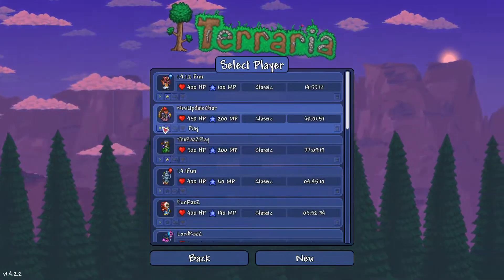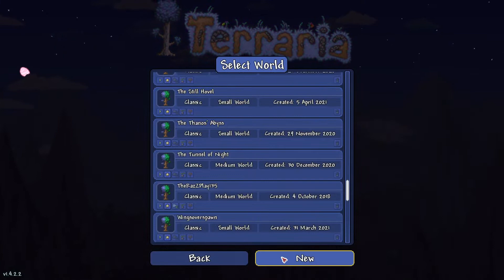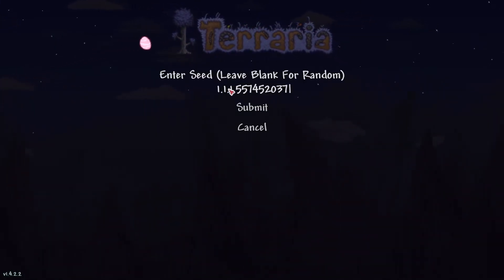Subscribe. So, we're going to go over this way, head over here, we're going to find the seed and we're going to copy it. We're going to click here, hit Control-V. Okay, there's your number.